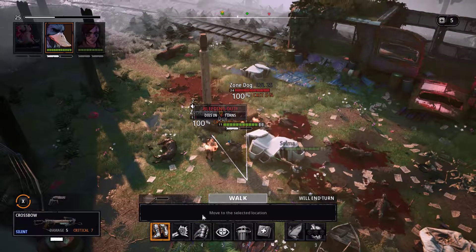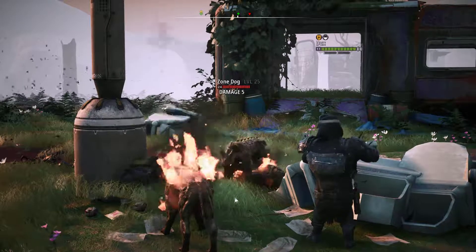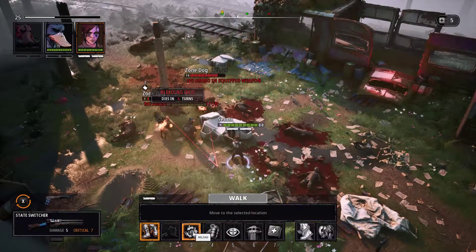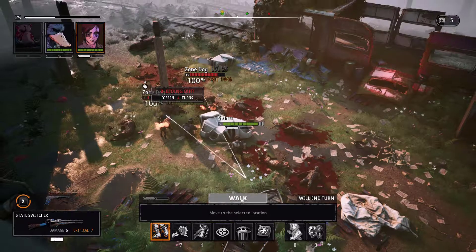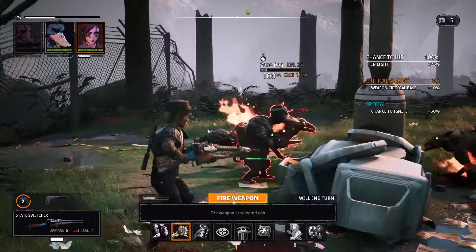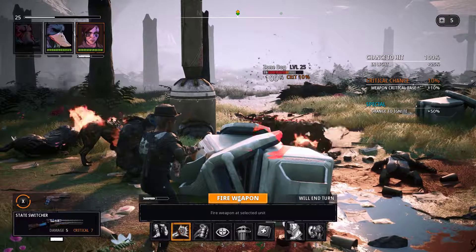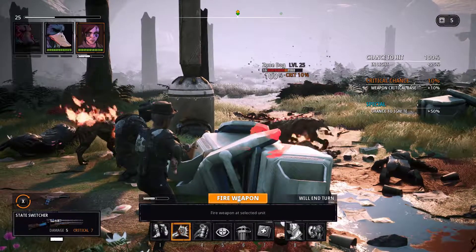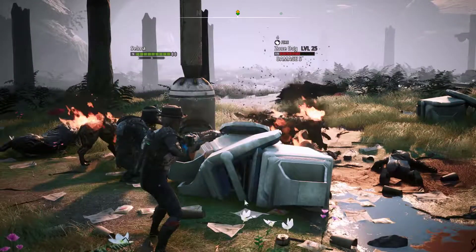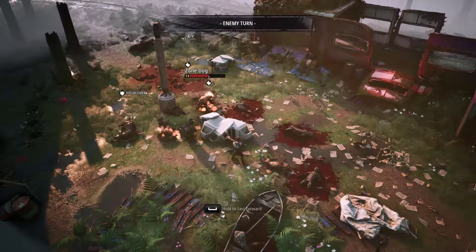Let's just focus on the one zone dog. Next turn I'll try and get Bormin up when there's less in the way. Although I could probably take this zone dog out and not waste a medical kit. Yeah, let's do that - I was thinking of using the Tree Hugger ability but I don't think there's any point. That zone dog's died.